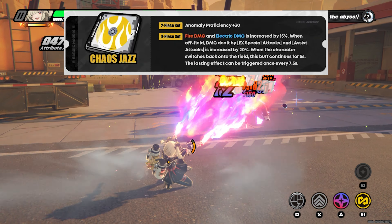Going back to talking about the two-piece set: if you have a character that is already wearing four-piece Freedom Blues — and there are various anomaly characters that like Freedom Blues, it could be Jane or anyone else — when you have that four-piece anomaly set, if you get this two-piece Chaos Jazz on top of that, you can add another 30 anomaly proficiency. So it's a good little way to get a little extra proficiency in there alongside the stats.